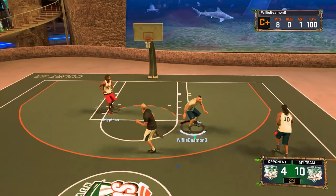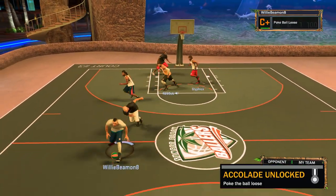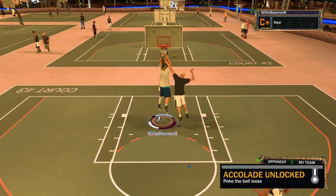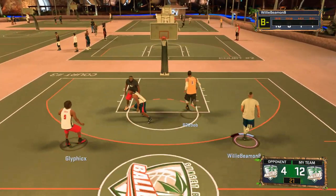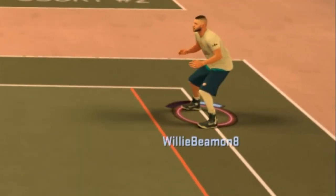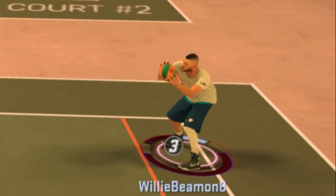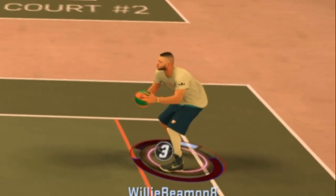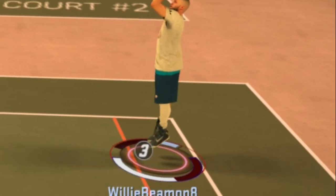The straighter you pull back, the easier the green is. Obviously badges come into effect — if you have Corner Specialist and Catch and Shoot on Hall of Fame, or Deep Range Deadeye on Hall of Fame, if somebody throws you the ball in the corner and you pull the right stick straight back, it's a lot easier to hit a green than just hitting the square button.